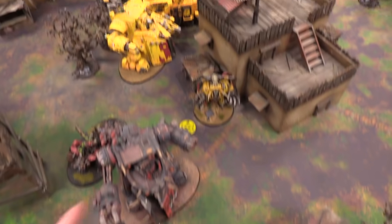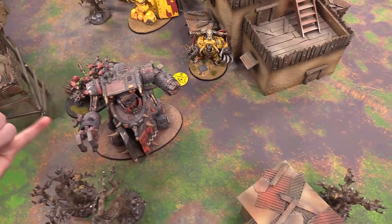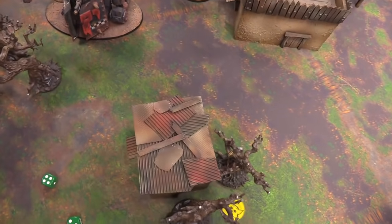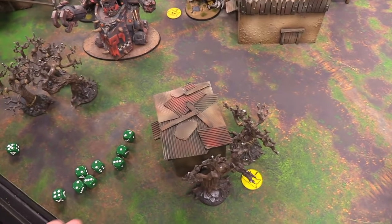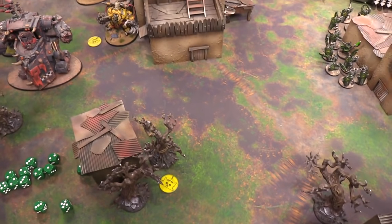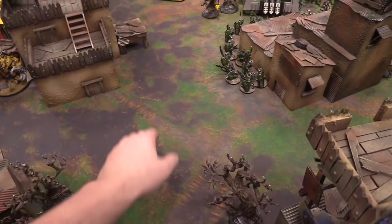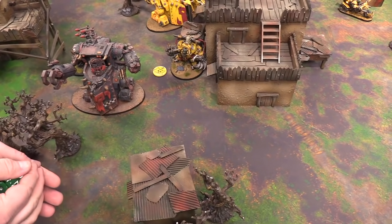The Megatrakk Scrapjet fires: wing missile at the monolith but misses due to the minus one from trees. Rocket cannon rolls 2D3 shots — four rockets hitting on fives at the Lychguard. One hit wounds on a three, AP minus two, three damage — Lychguard takes the hit without raising the shield. Twin big shooters fire at the Lychguard, hitting on fives, wounding on fours — three wounds but no AP, so 2+ save holds. The Rukkatrukk Squigbuggy fires its squig launcher and heavy squig launcher at the Lychguard. Death Skulls reroll used; one wound at AP minus three — shield raised, saved.